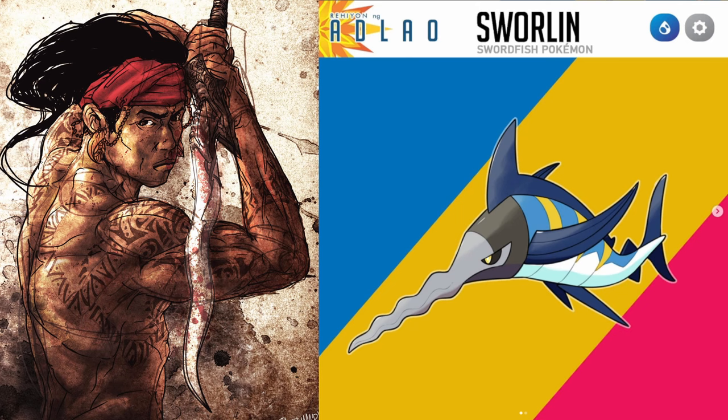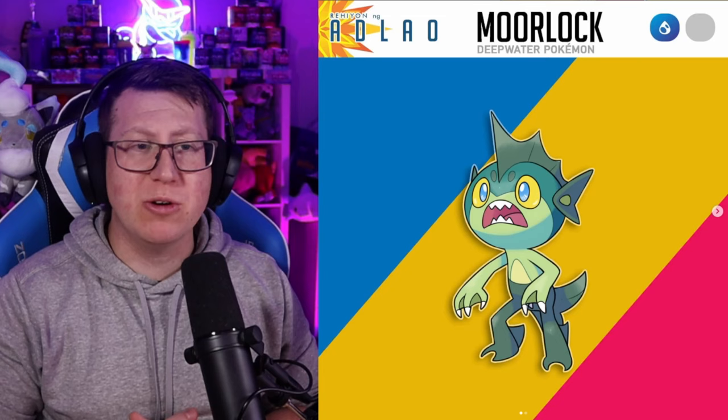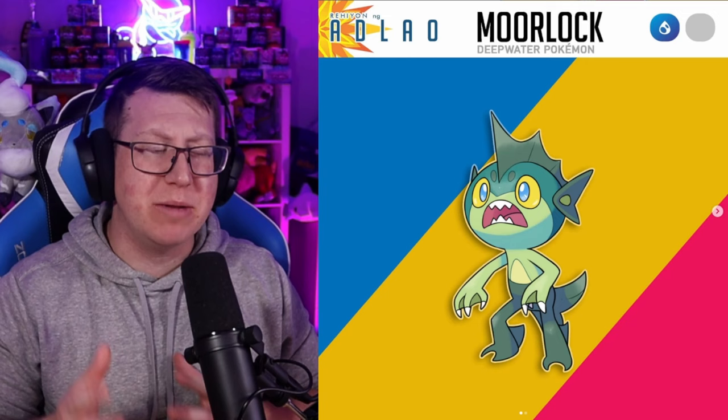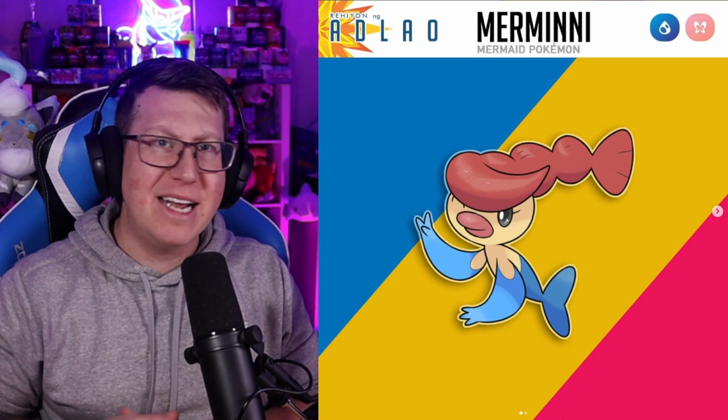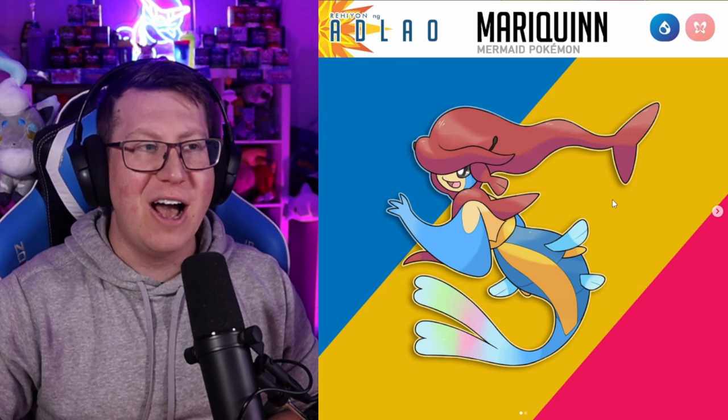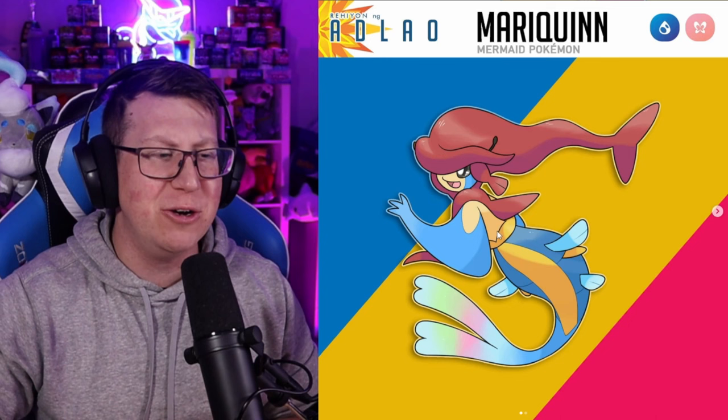Morlock is the next one, which is a pure Water type Pokémon based on a Siyokoy or the Merfolk — definitely got a humanoid merman kind of look with the fins and everything. It evolves into Morlocking, which is definitely a lot stronger with massive shoulders and chest muscles. Next is more like the feminine version of a mermaid — we've got Mermini, which is a Water and Fairy type. It evolves into Marroquin, that hair is very long and almost makes like the tail end of a fish. I love how the actual tail is very rainbow — that's a really cool concept.